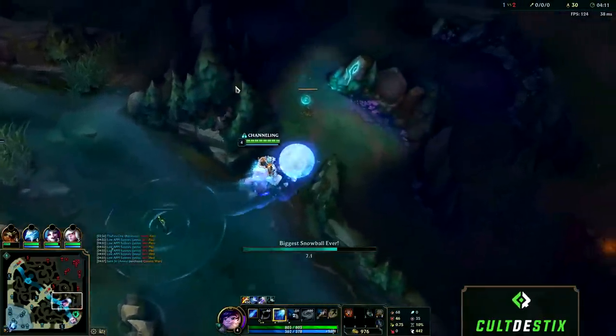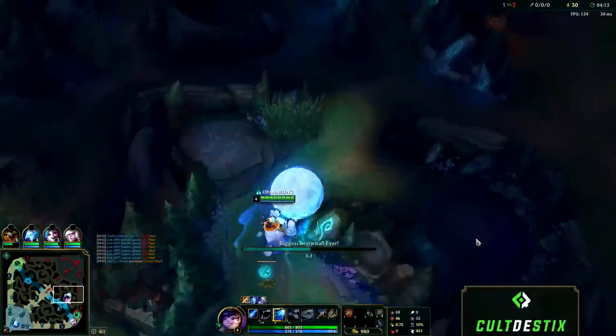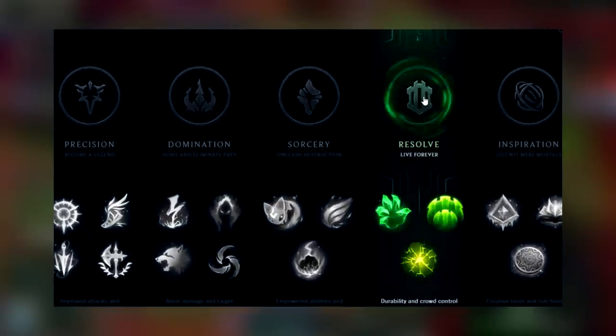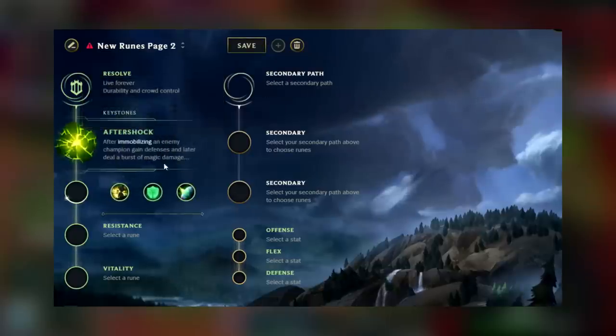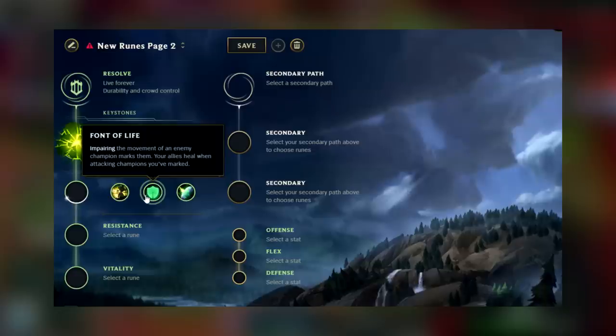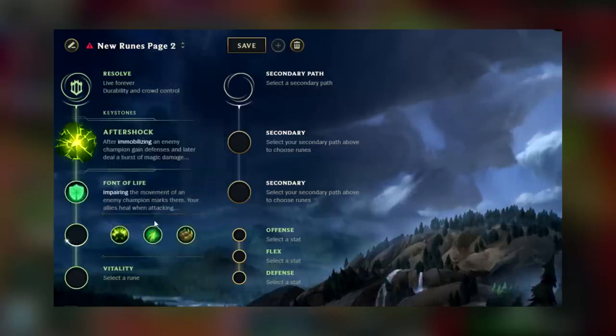Before we proceed let's take a look at the best runes to take on Nunu. You're going to want to take Aftershock and Font of Life. Demolish is also a good choice especially if you plan on camping a specific lane to get first turret, but in general Font of Life is better for what we're trying to do.